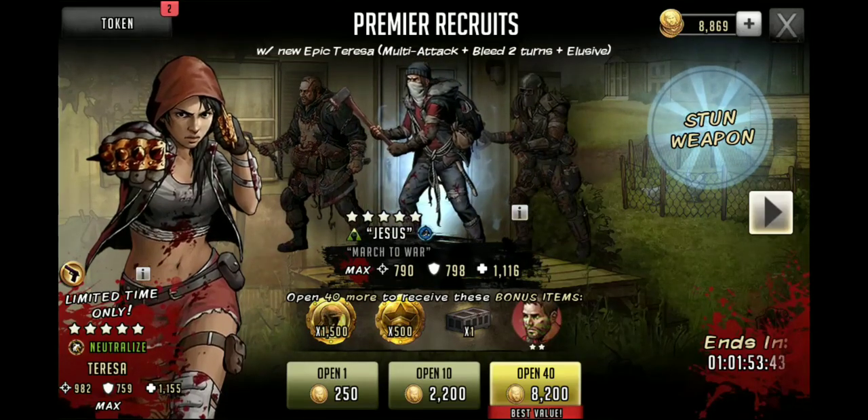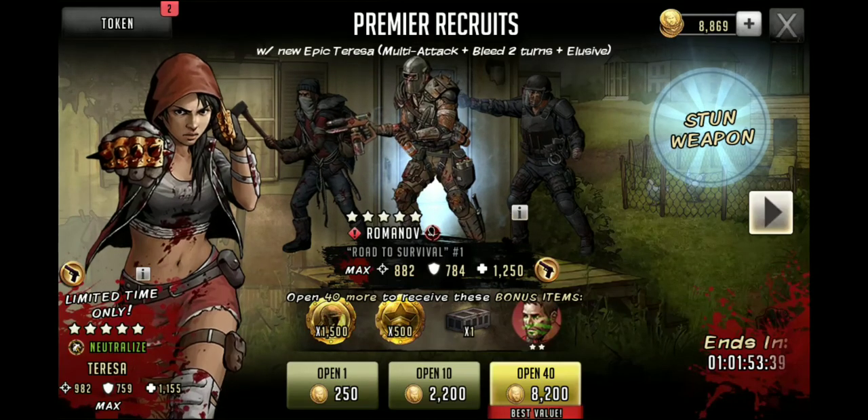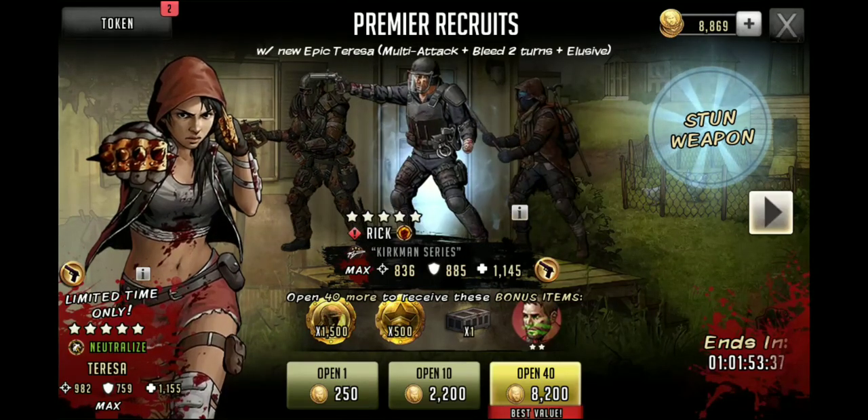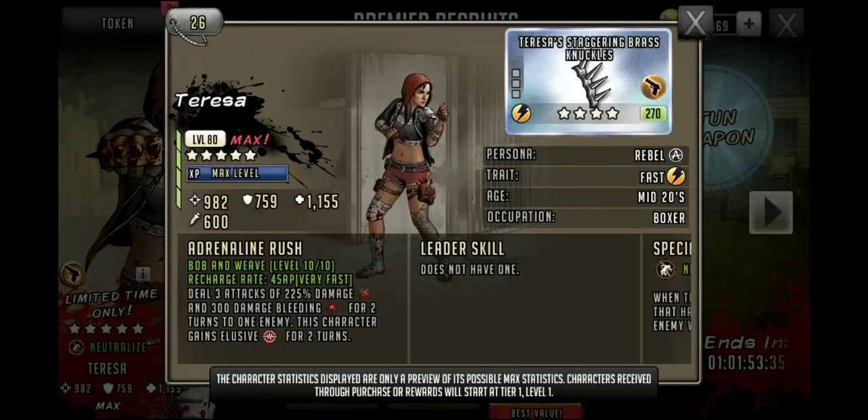What's up y'all, welcome back to the channel. This is Sin City Steve with another Walking Dead Road to Survival video. I told you guys yesterday we were going to do some pulling for Teresa — she is a badass. She's got that 982 attack, 759 on defense, 1155 HP.